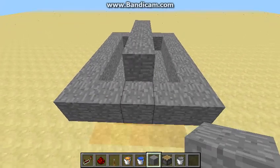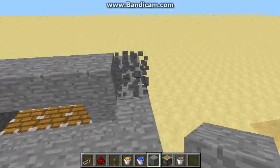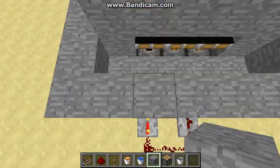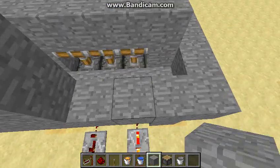We're gonna put stone over the pistons, directly above the pistons. We're gonna cover up the sides so that the lava and water cannot run in either direction except downwards and out into the pistons.